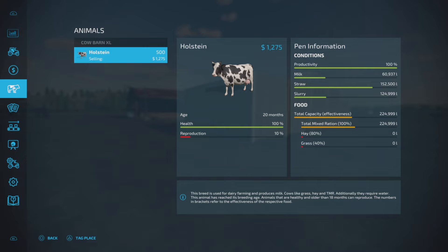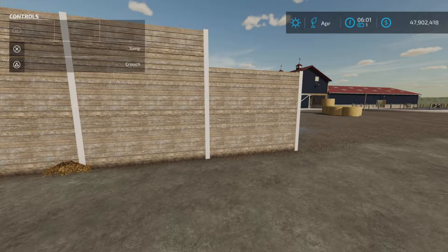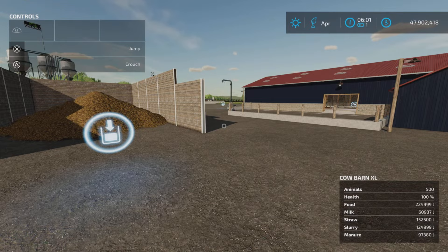Let's take a look at overnight results. We got milk, straw has gone down about a quarter, slurry is at 124,000 liters. Food has gone down by more than half — we had 400,000 capacity and we're down to 224,000. We also have some spillage of manure — about 97,000 liters produced.